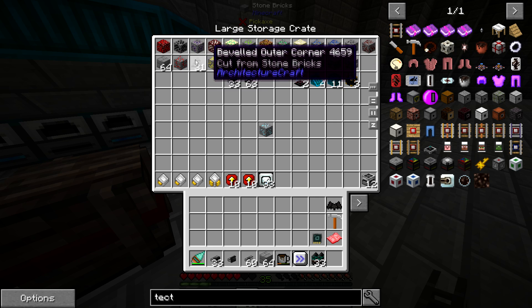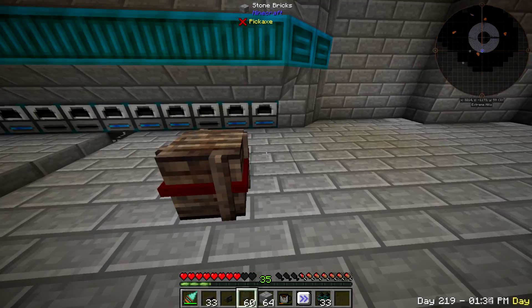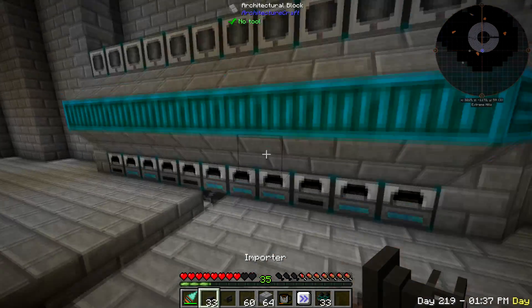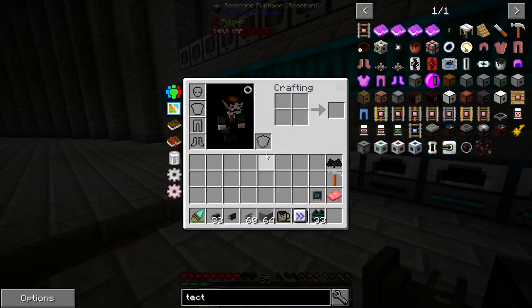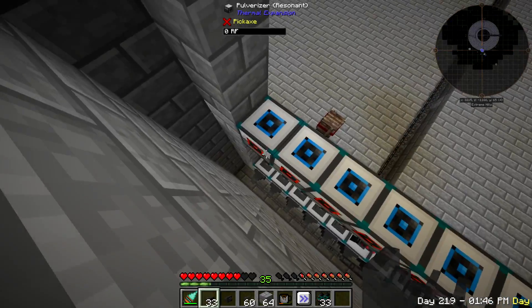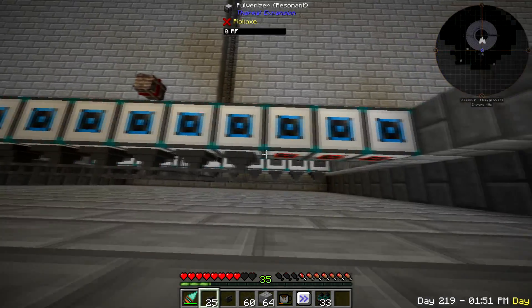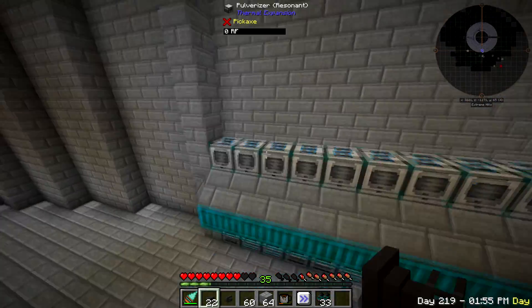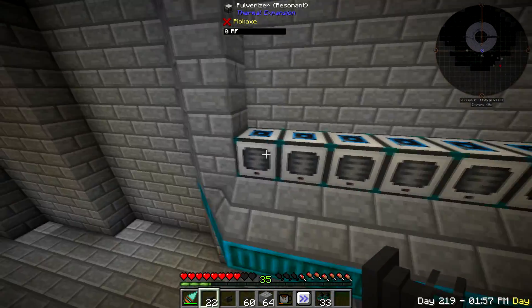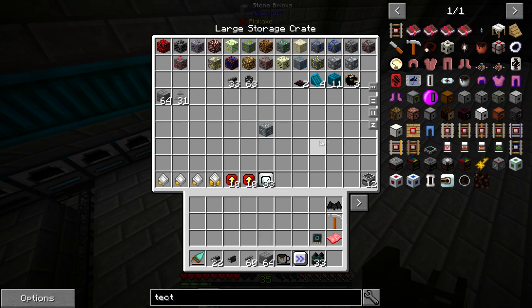It took me about 30 minutes to go through and figure out exactly which ones I needed - takes a little time, but not too bad. I just ran all the ores through a pulverizer and found out what their secondaries were. We'll see that when we go set up the other side. We need now the importers to import the goods out when it's done, so we're just gonna run those along the back.